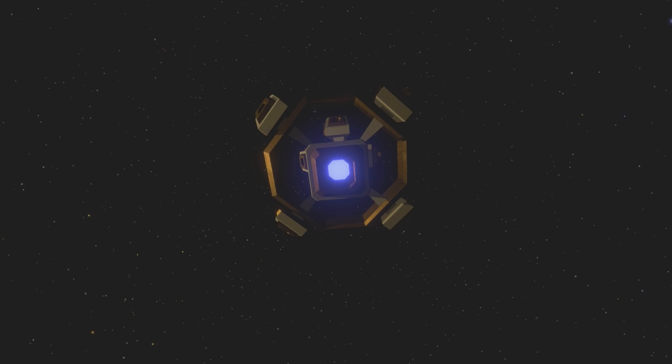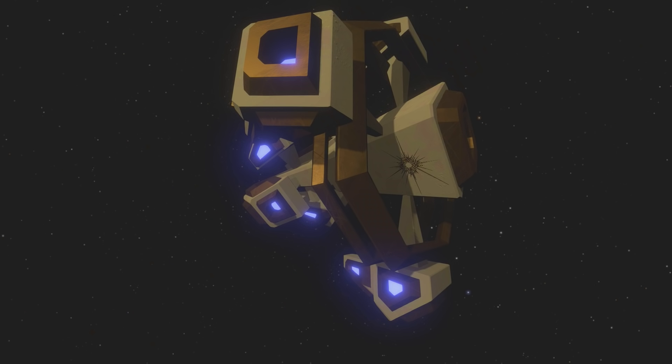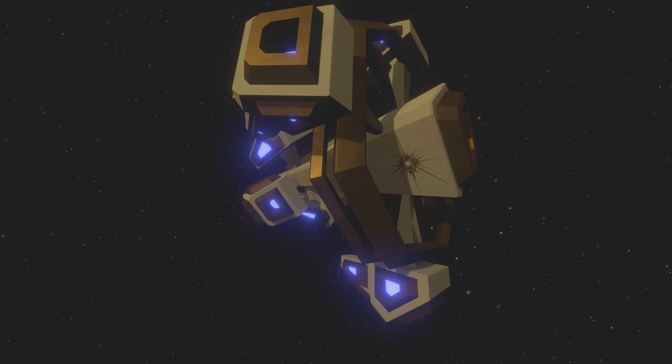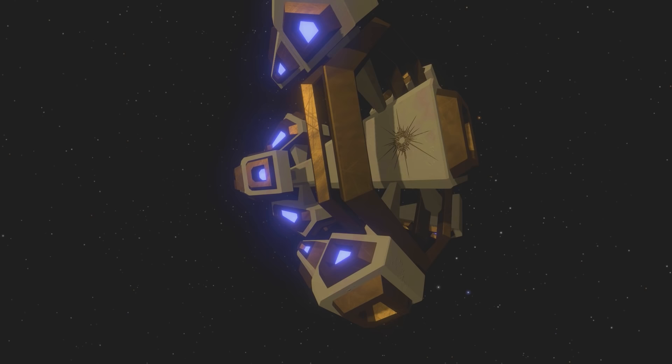Another cool thing is the Nomai probe we see launch at the beginning of every loop. If we keep our eye on the probe, we can actually chase it down in our spaceship. Getting close to it, we see it's actually bigger than our spaceship and has detail to it — etched on its side is a symbol depicting the Eye of the Universe. The fact that the devs put detail into a probe that immediately flies out of the solar system is just amazing.